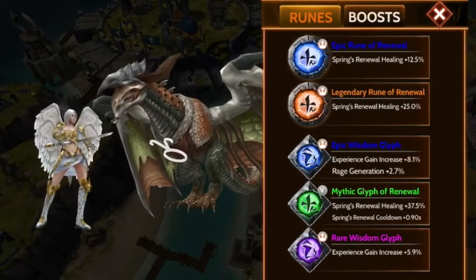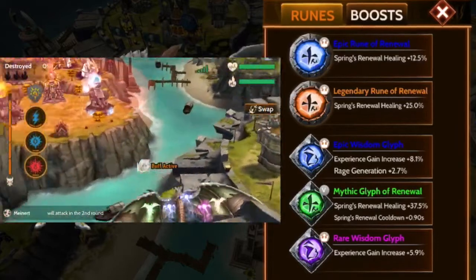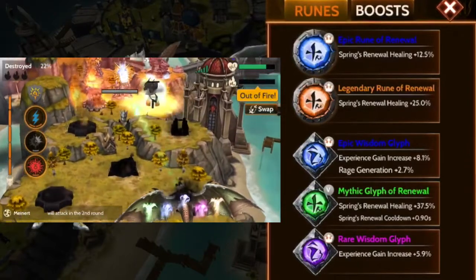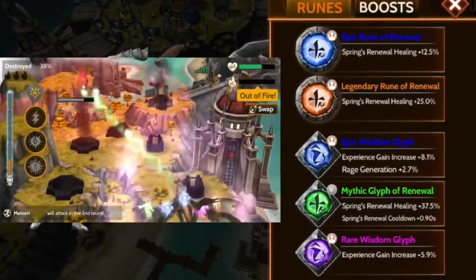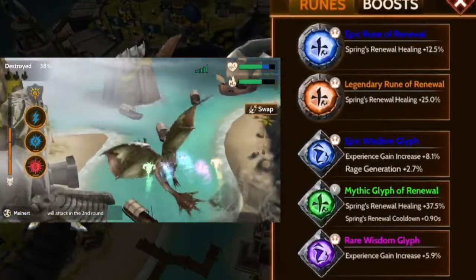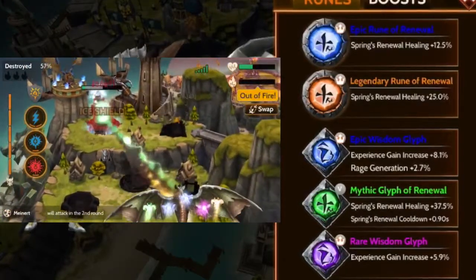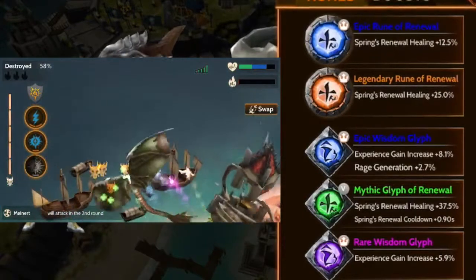So I got the two — the legendary and epic rune of renewal. And then I also have the glyph, right there in the middle. I also have a wisdom rune on him to help me level him up a little bit faster. I have both an epic and a rare. I like the epic one because it gives me rage generation as well. If I would have had more rage glyphs, I probably would have put them on here. But I don't really get too many rage glyphs — I get a lot of glyphs for the defense towers, which I don't really use because I already have my base set up the way I want it.